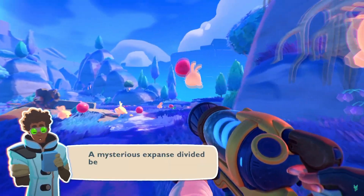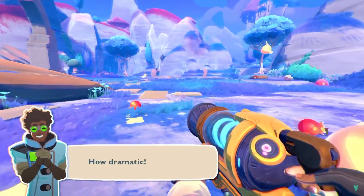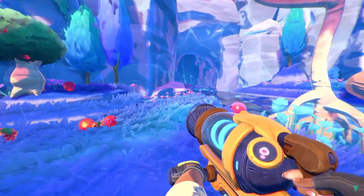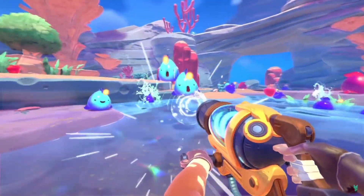Starlight Strand appears to be almost like a starter zone — a large wide open field with pink and bunny slimes that we can see so far. It appears to go from biome to biome and we're going to be using these water canals or water biomes to travel.